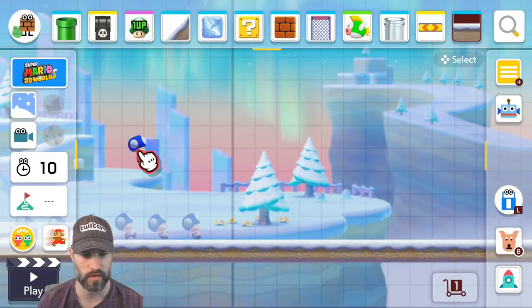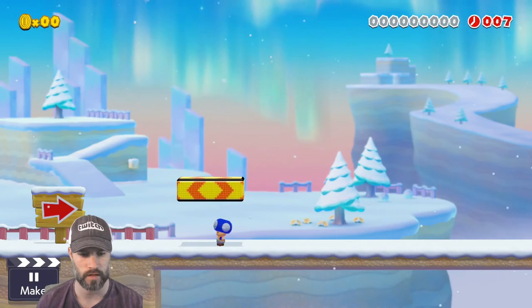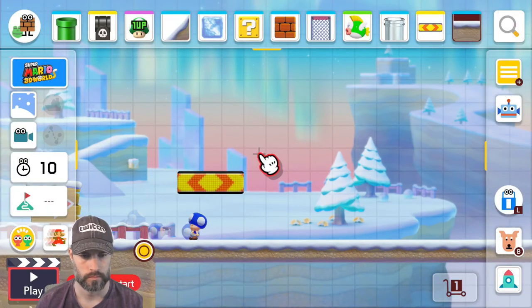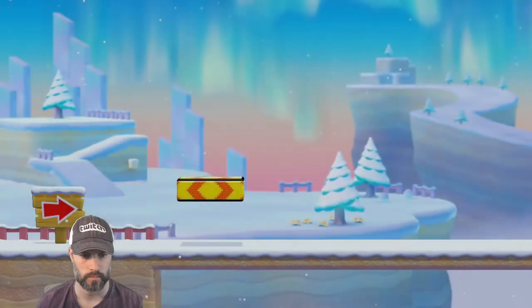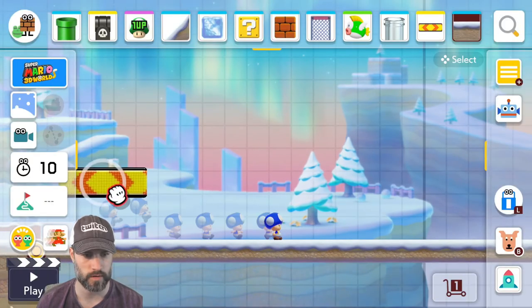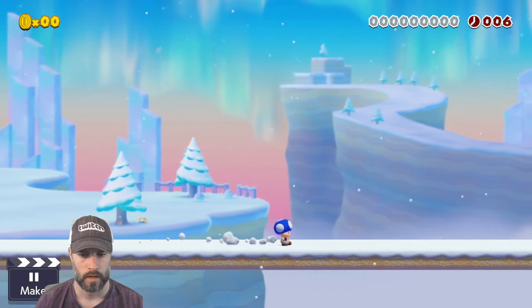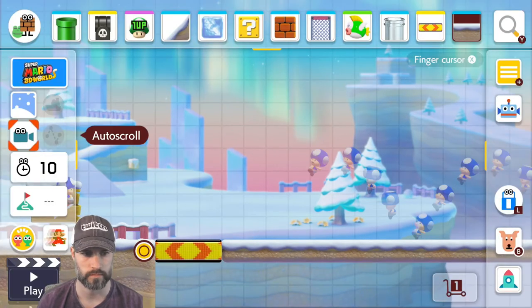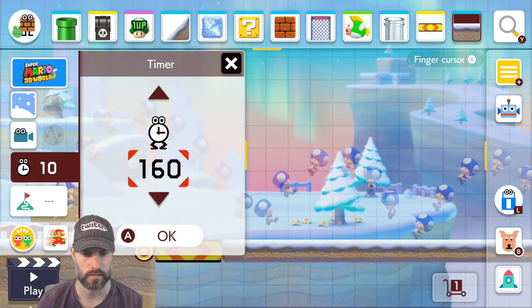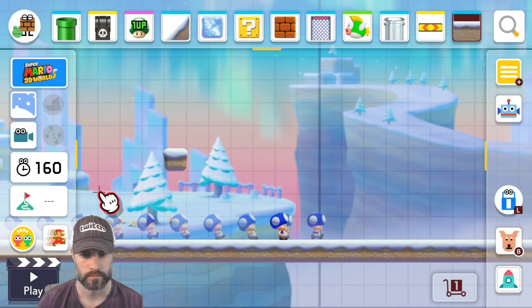You hit that dash block super fast. If the dash block wasn't here, the roll would actually slow you down — it's fast but then you have to stop. If you roll and then try to run, see how slow that is. Or if you roll and try to long jump, it's still slow. But since the dash block is here, you quickly roll onto it and then the dash block accelerates you.